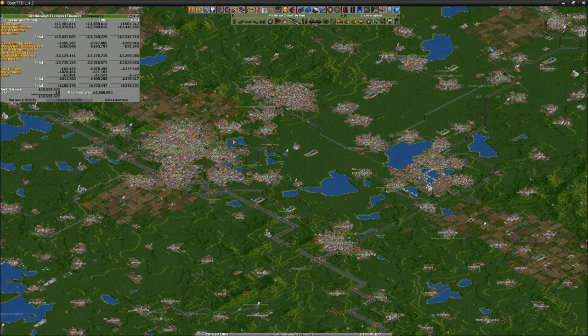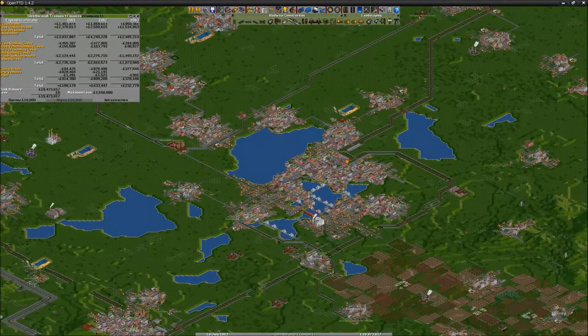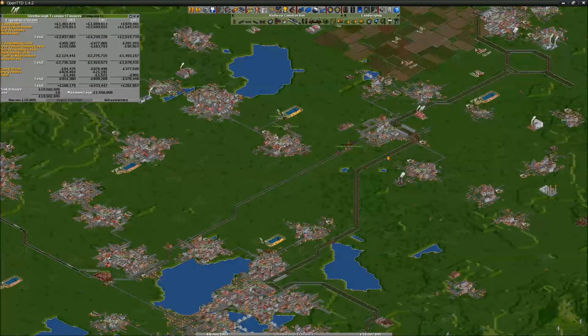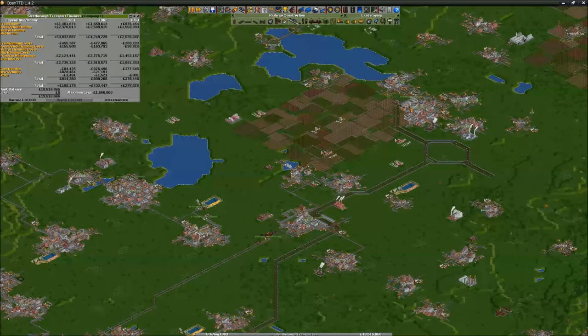Greetings and welcome to a nice game of OpenTDD! In the last episode we constructed our long-distance track. It starts right here, goes on this line to this city and the route continues on its path around hills and tunnels. It comes to this station here and continues passing its way on Big Lake, with a smaller station here and ends up right here.